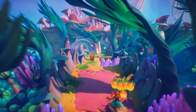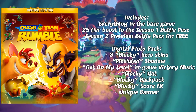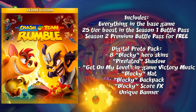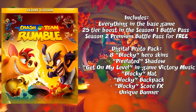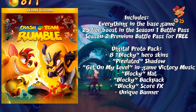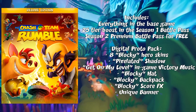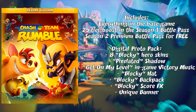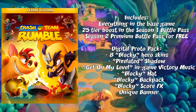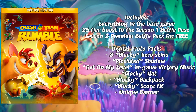The Deluxe Edition includes everything in the base game plus an instant 25-tier boost for the Season 1 Battle Pass, the Season 2 Battle Pass for free, and the Digital Proto Pack — which includes 8 blocky hero skins, a pixelated shadow, 'Get on My Level' victory music, blocky hat, blocky backpack, blocky score effects, and a unique banner. This confirms selectable skins, shadows, hats, backpacks, scoring effects, banners, and victory music. Toys for Bob have confirmed there will be a range of selectable tracks from previous Crash Bandicoot games.